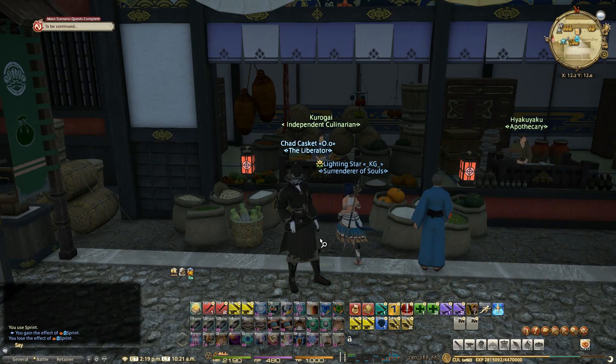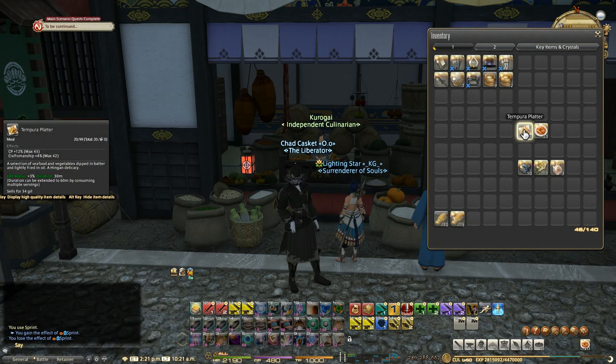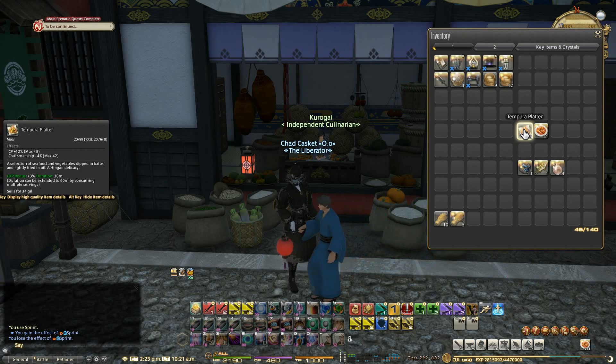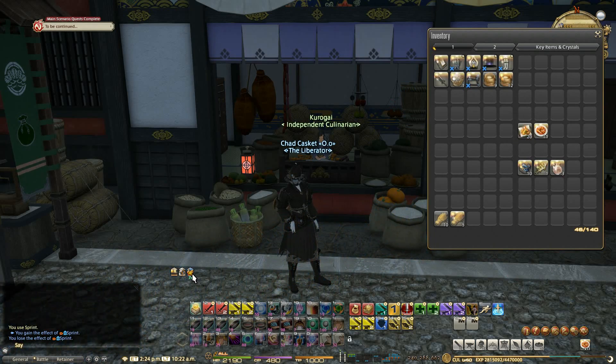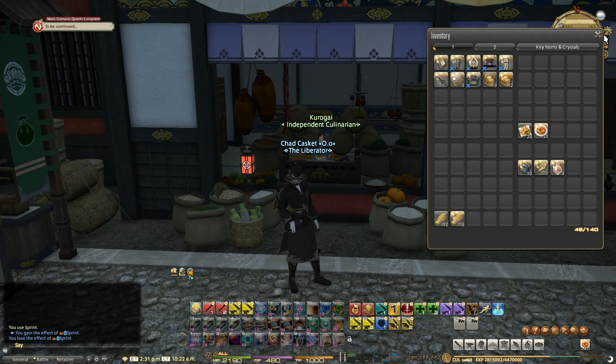First off, this guy behind me here sells this tempura platter, and it gives you 43 CP, which is really nice. I'm going to use seafood stew though, just because I like the control bonus aside from the craftsmanship bonus. The 31 more control would be nicer than having a little bit more craftsmanship for me. Seafood stew is probably just dirt cheap on your market boards right now, or you can make it — all that stuff isn't too hard to come by.